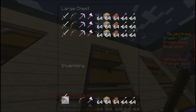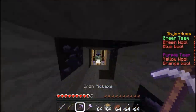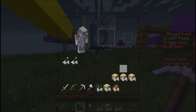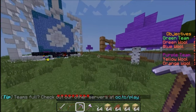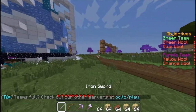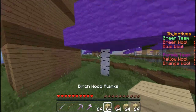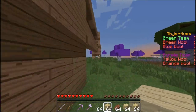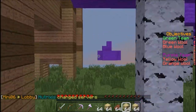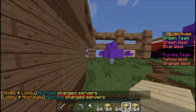So today we're playing on the map Block CTW. Basically you get the stuff from up top there. I didn't get armor — you don't have to get armor, you can if you want to, but I didn't end up getting it.